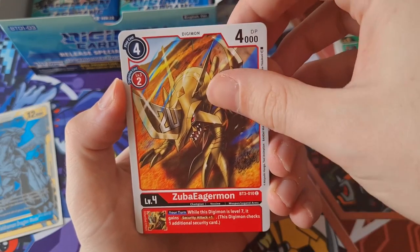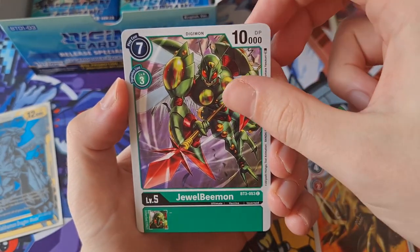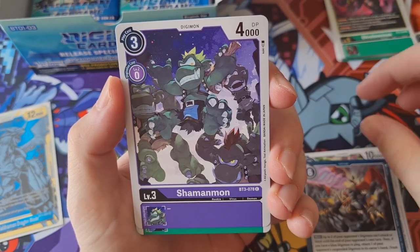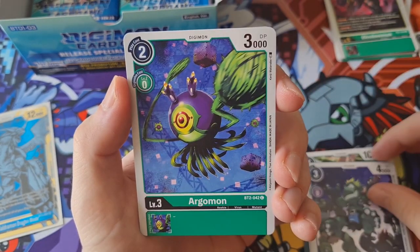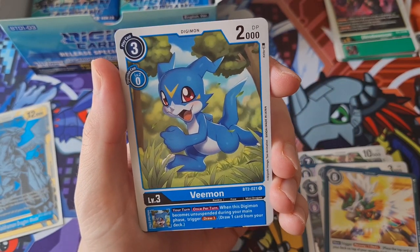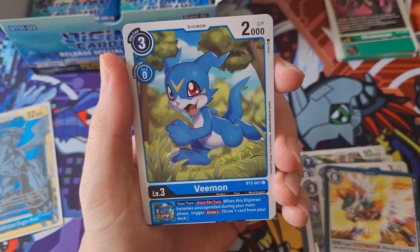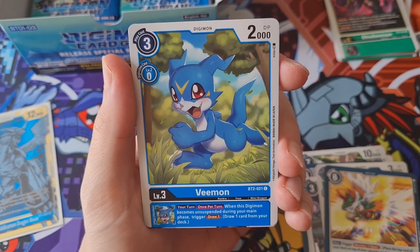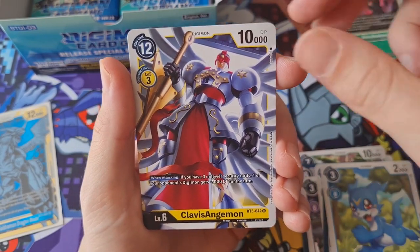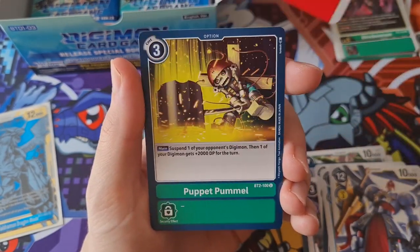Got Zuba Agamon, Jewel Beamon, Poistron Laser, Shamanmon, Ogomon, Holy Wave - hey there we go. That's the V-Mon artwork I've seen. So we need three more of this bad boy. Why is it getting this common so hard to get? Oh he's so cute, it's a little blush. Love V-Mon - such a cool Digimon.